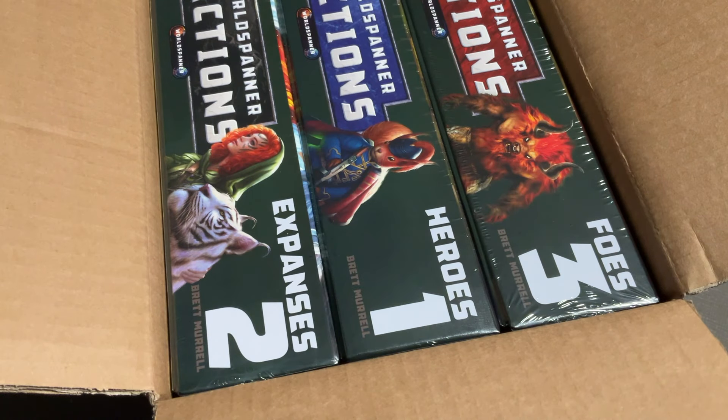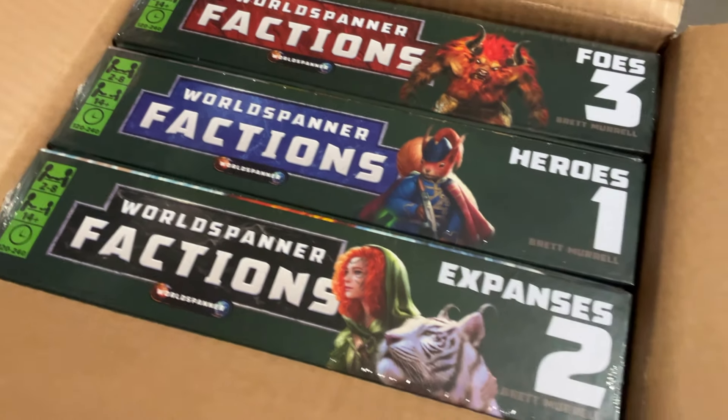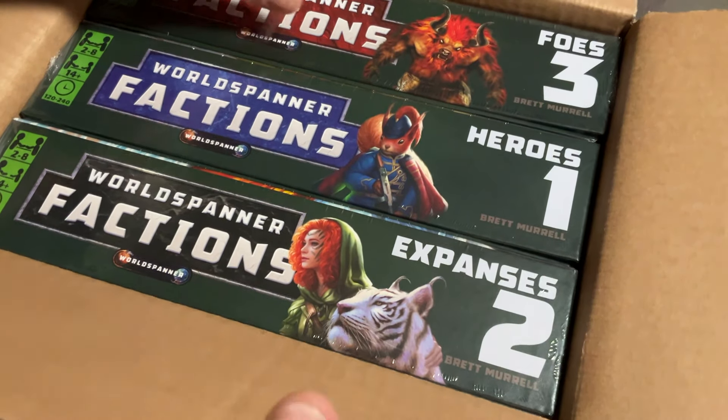This looks like it'd be some cards — we'll open that up here in a little bit. Looks like we're going to have all of our sets: our heroes, our foes, and our expanses. Let's get these out of this box and take a look at what we have.